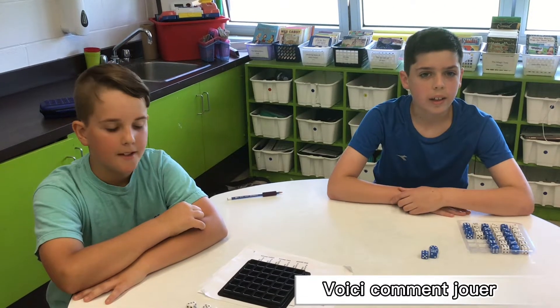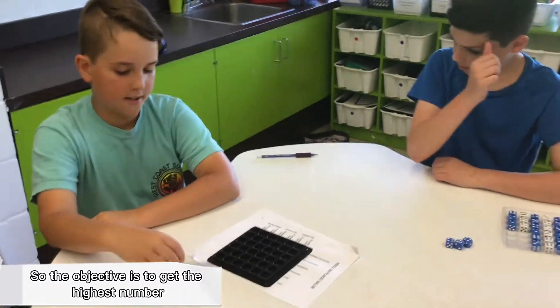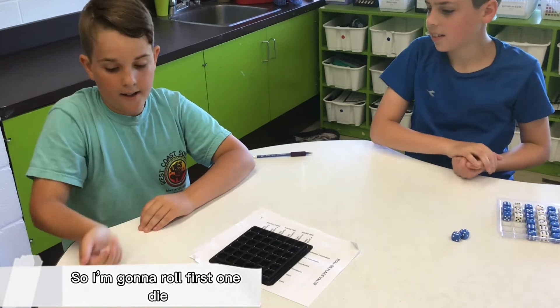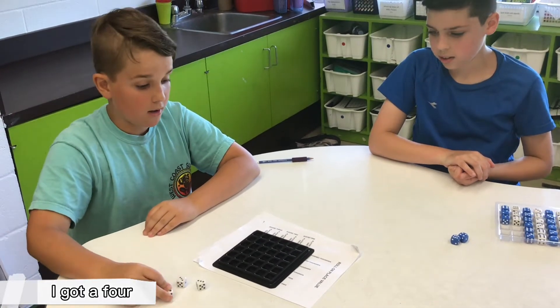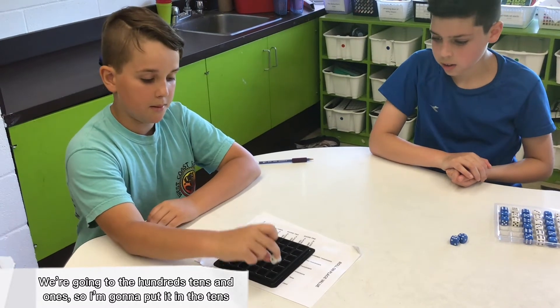Voici comment jouer. Here's how to play. So your objective is to get the highest number. So I'm going to roll first one die. I got a four. We're going to go to the hundreds, tens, and ones. So I'm going to put it in the tens.